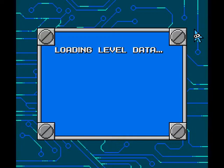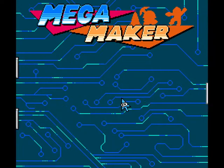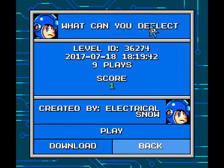At some point in the distant future, perhaps. Server problems — not to worry, it's probably just a blip. Let's try that again. There we go. 'What Can You Deflect?' — nine plays and a score of one, so pretty positive so far. Electrical Snow made this level; let's find out what the dealio is with it.